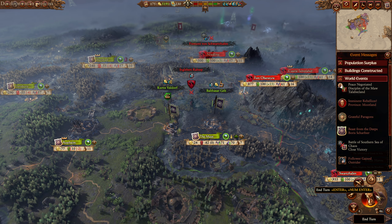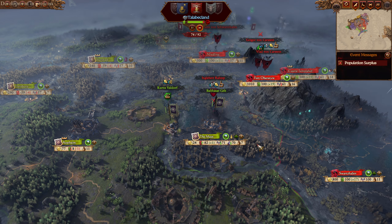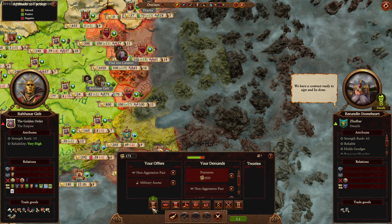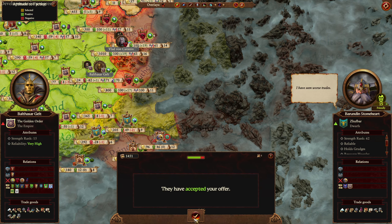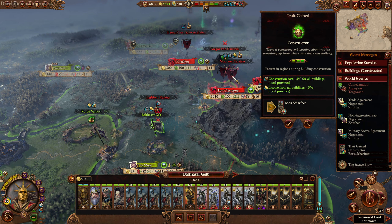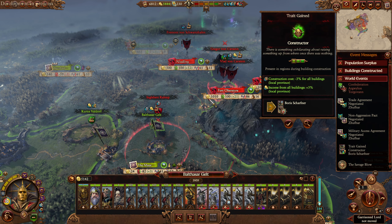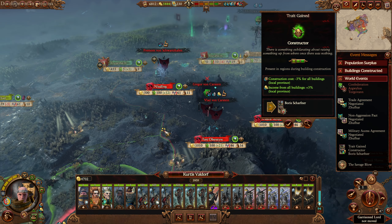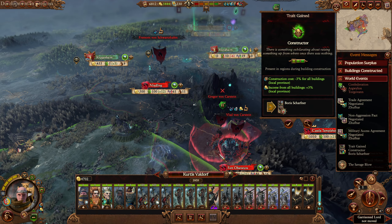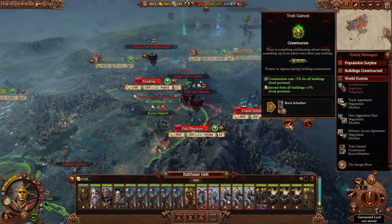I think that's it for the turn. I mean, we went sailing - what more could you ask for? Zubbar wants to hang out - let's get a bunch of agreements, actually. There's been a confederation - that's fine. I think we can go chase down Vlad now. He's in Fort Overstar, which has a big garrison, but I don't think it's going to make much of a difference if we just jump him. Gelt can do the battle instigation. Also, Boris Schaffner is getting some extra income for us over there.